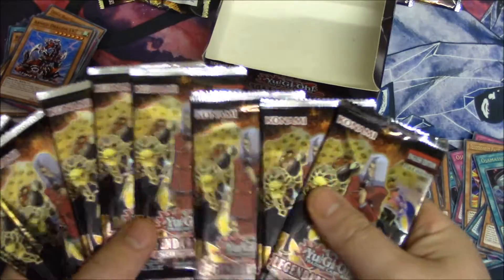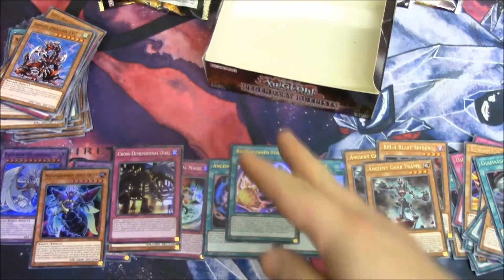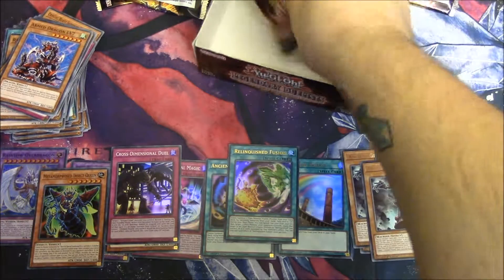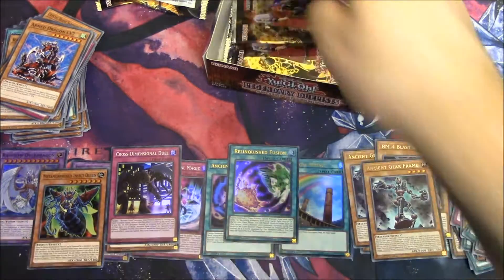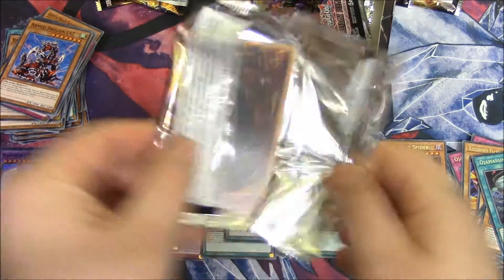We've got nine packs. We need to pull three hollows to match last time, or four to beat last time. Let's go for four. Let's hope for four. Let's pray for four. Oh my multiple gods, give me four.